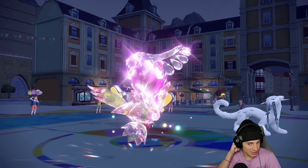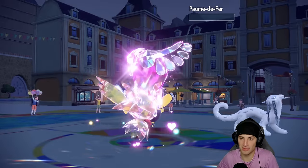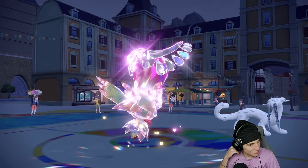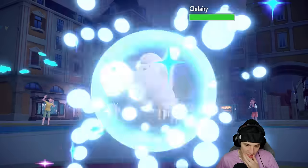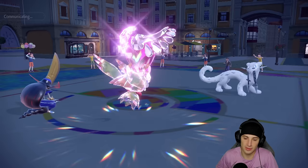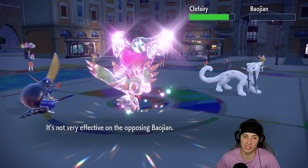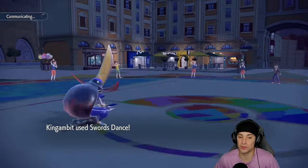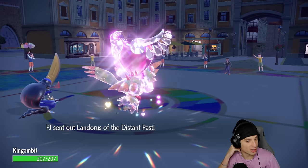He's able to KO me there. I still have King Gambit and Flutter Mane. Moonblast flies and KOs. We're having a tough outing — losing Landorus like that really hurts. Now we've got King Gambit and Shenpao's being a problem. Icy Wind's your best bet here, and maybe Swords Dance boosting. He does not go for Sucker Punch — that's huge! Icy Wind KOs and I get a free Swords Dance boost. We're still in this.